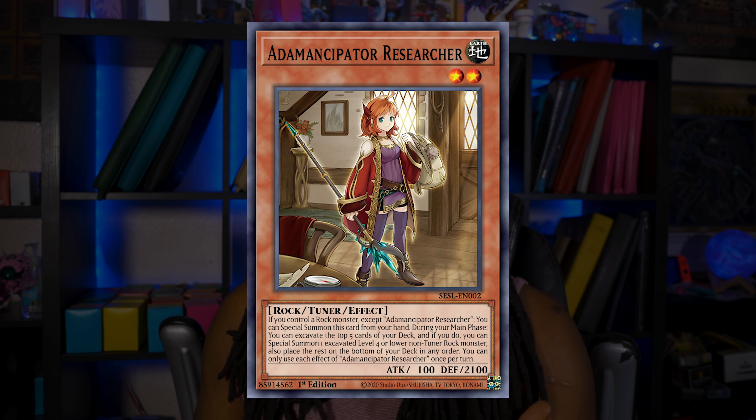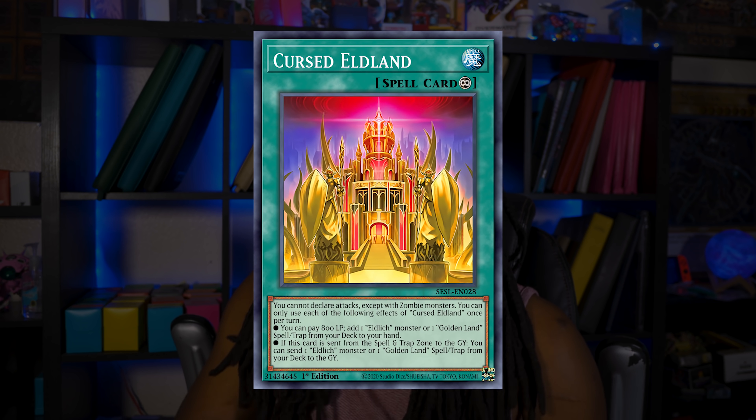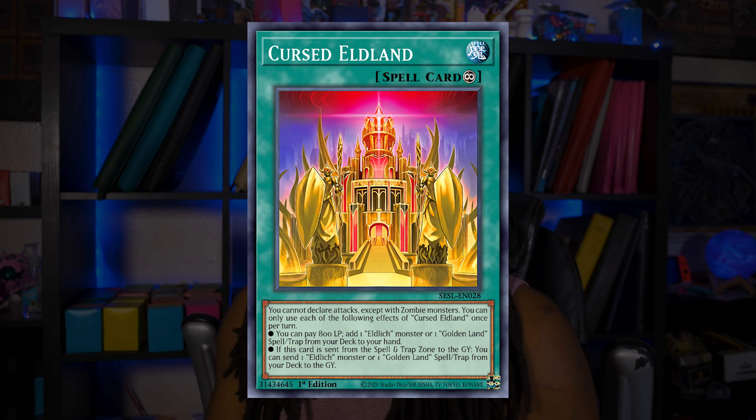Just like how Outledge received support, Adamancipator could still be in Konami's plans in the near future. Why not reprint it now to give more players access, and then later on introduce more Rock support to make the deck good again? This formula has happened so many times it's almost expected for Researcher to be sold. There are also bonus points for Cursed Outlands to be inside the exact same Battles of Legends set, possibly as a Secret Rare — Secret Outledge the Golden Lord, Secret Cursed Outlands, Secret Conquistadors, Secret Rocker — talk about drip in the Outledge deck.